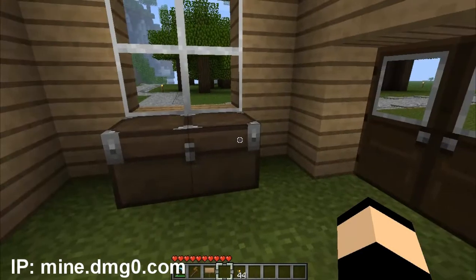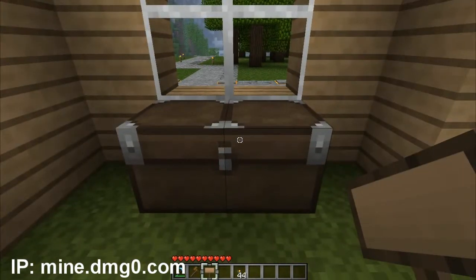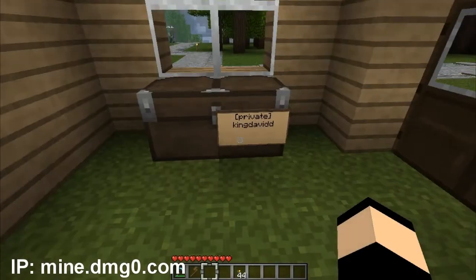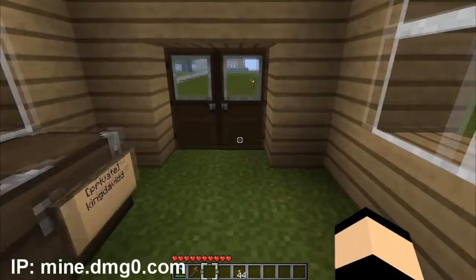If you want to be extra precautious, another feature covers things like chests, furnaces, crafting tables, and dispensers. You put a sign in front of it or on the side of it and type slash private, then your username — like 'KingDavidD' — and now only you can open it.